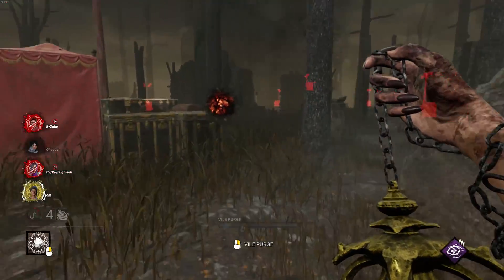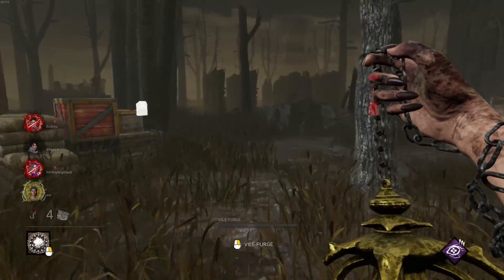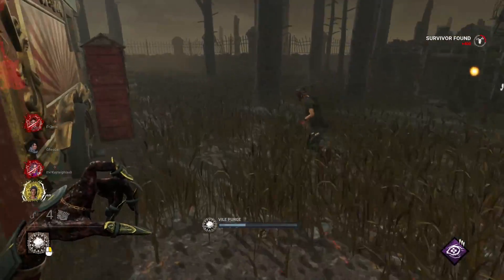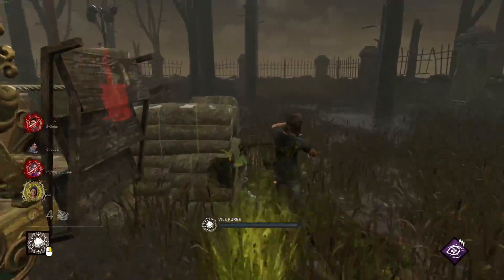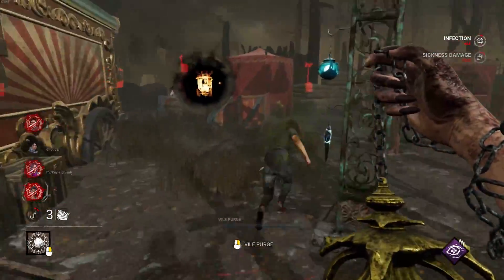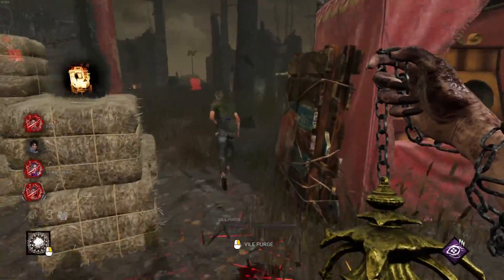Unfortunately, they get the unhook - they've passed me somehow, I'm not quite sure how. I'm kind of interested, but not much we can do. We see the survivors that flanked me - we're going to go for them. We don't want to come around and call your friends. They're nice and quick, we're not going hard but we don't wait long enough. They get the pallet.